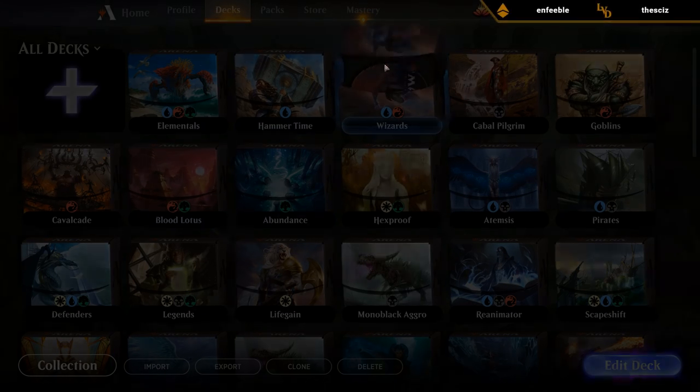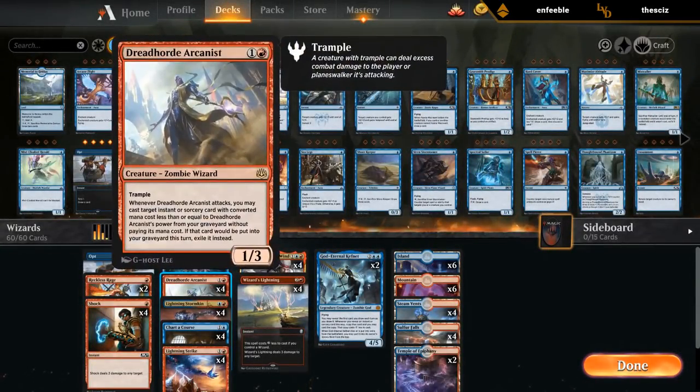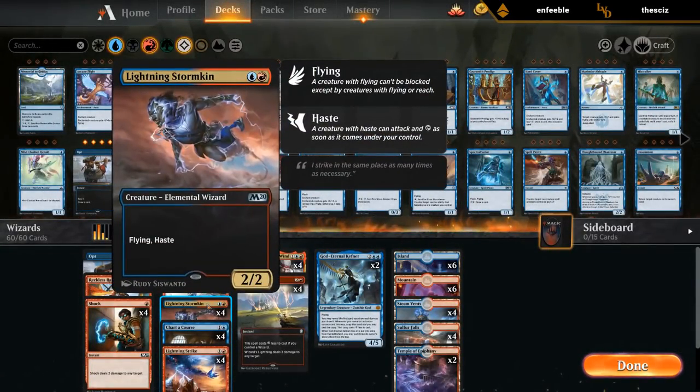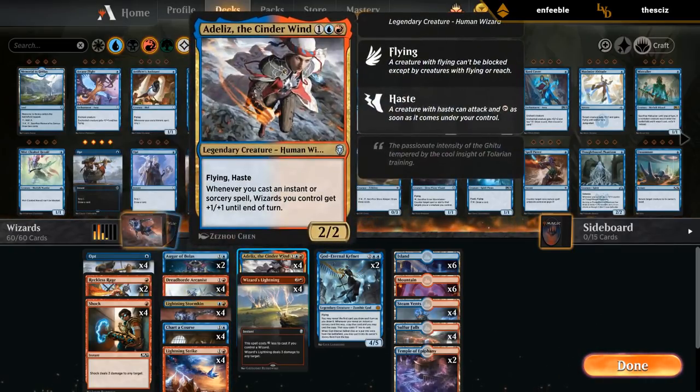Let's do some wizards. So this is the current build of it. We're trying to leverage of course the new Stormkin as one of our cheap flying hasty wizards to go with our Adeliz.